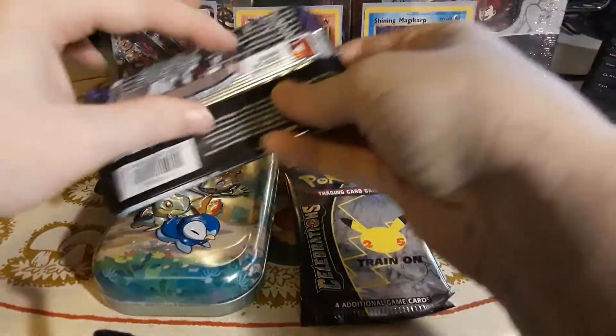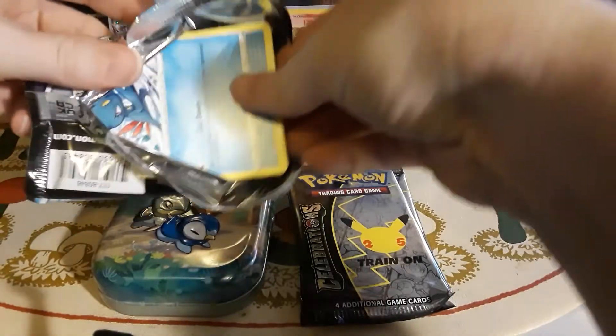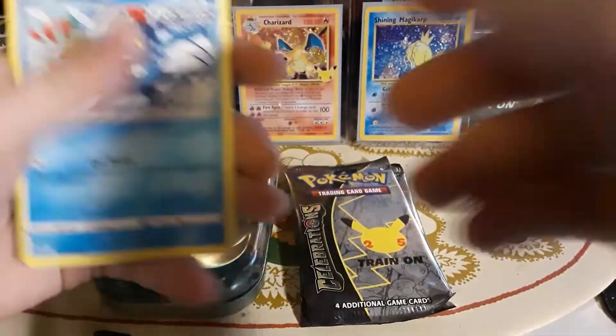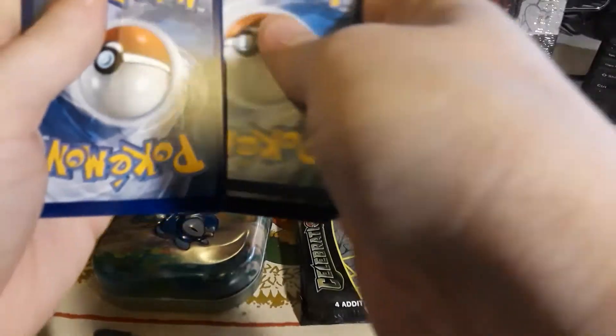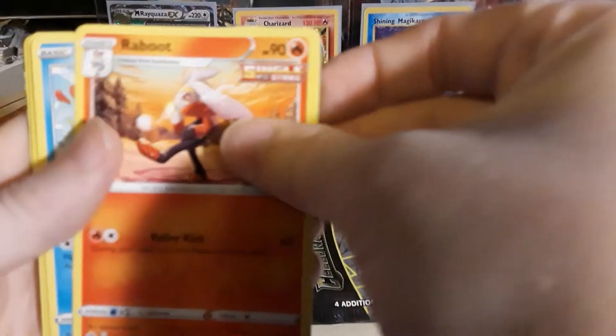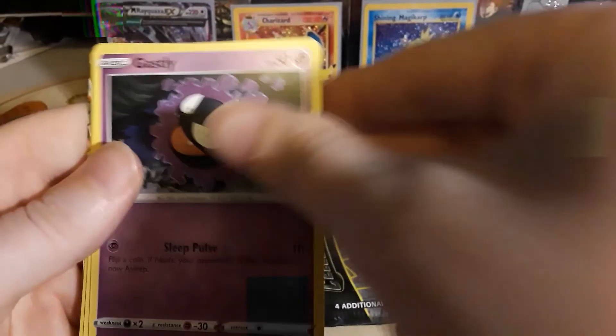All right, first off we're going to do Chilling Reign, and then we'll do the Celebrations. No code card — I do not have that kind of money yet, eventually I will give code cards away. We've got to do four from the back. Let's see if these mini tins rack the corners up. All right, here we go — energy... looking at something in the back. A Snorlax, a Snover, a Blitzle, Gastly — come on, Altaria please!